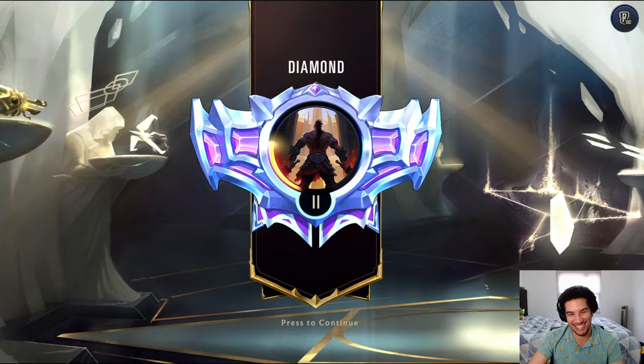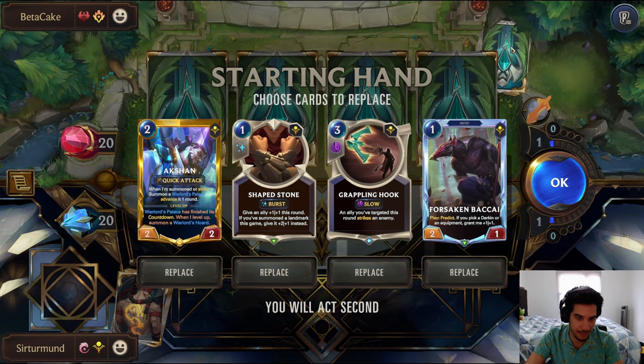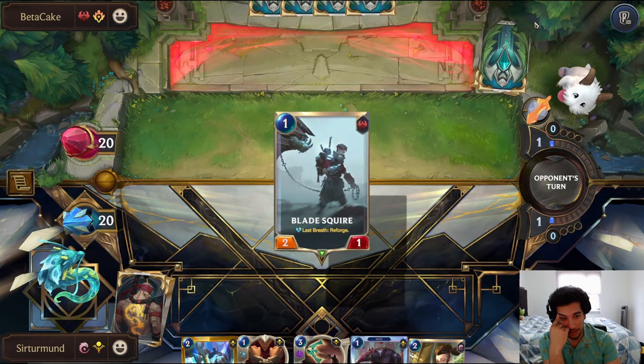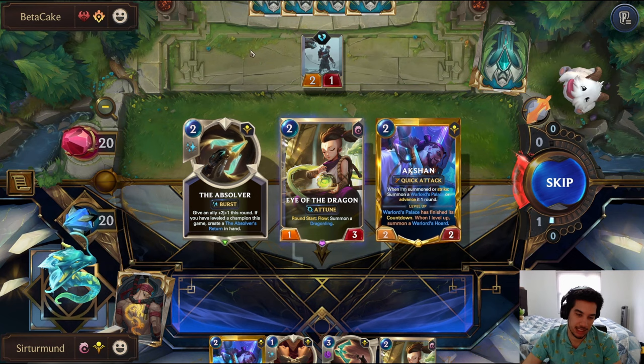In this match, we're going against Rumble and Draven. The problem is how aggressive they are. So this Action helps. The Grappling Hook to kill a Draven is also not bad. And the other Draven helps a lot. Join the hunters, they said. Do we have to play this Bakai? Probably, to be honest. Yeah, let's just play it just in case. And then grab the Absolver.